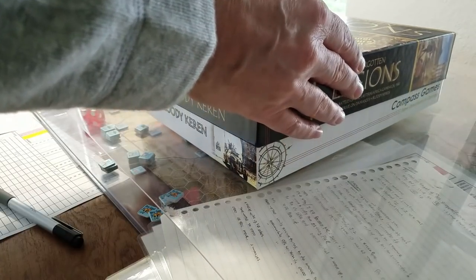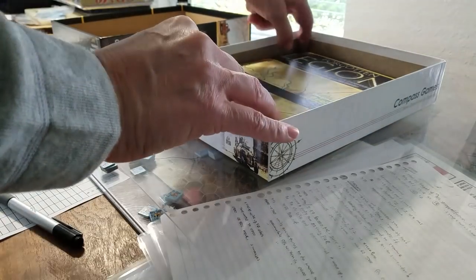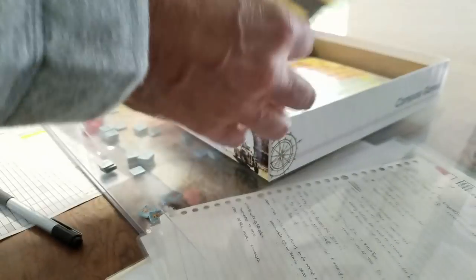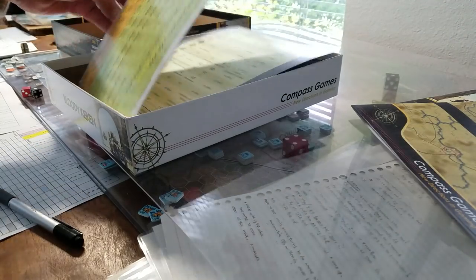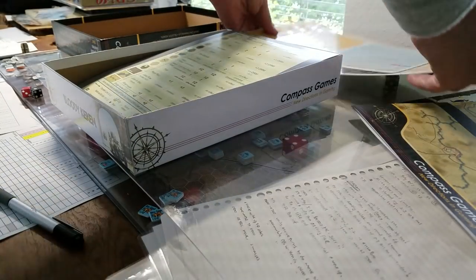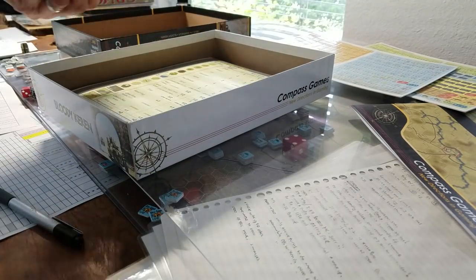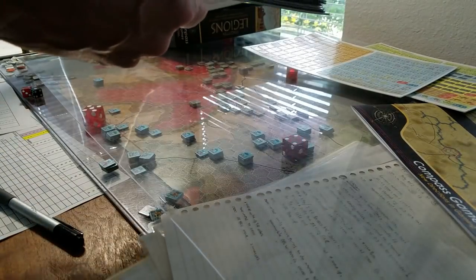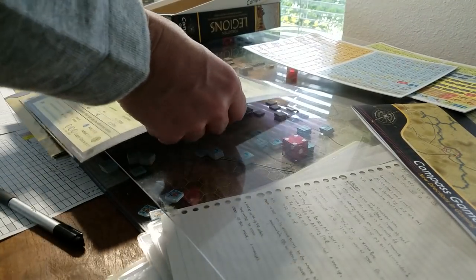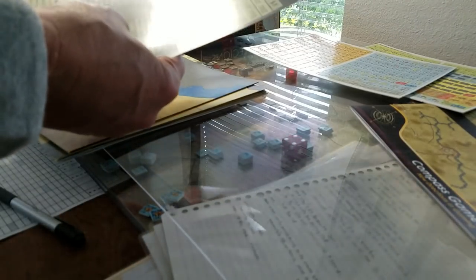Really nice box art, very thematic, and all that sort of good fun stuff. I'm going to get the lid off and then we're going to lay the components out and pick up the camera to have a look at everything, because I don't want to work on all this one-handed. I've already had a look at the components and the rules internally, and I will just tell you right now — this is probably one of the nicest packages that I've seen come out of Compass Games in a long time, in terms of the quality of the paper, the artwork, number of maps, and clarity of usage on charts. These are really well done.